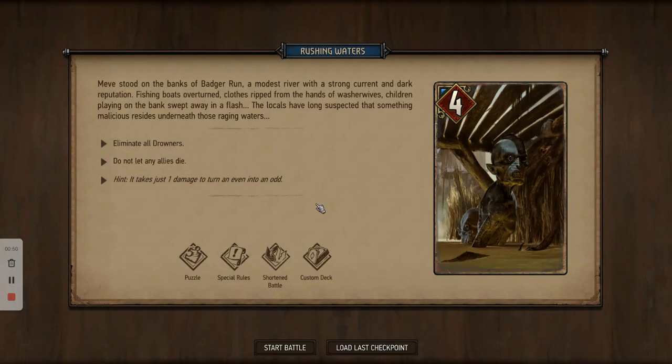I found this one really tricky, so I thought I'd do a video for everyone. You've got to eliminate all the drowners, you can't let any of your cards die, and the hint is it takes just one damage to turn an even into an odd. Now that will become more apparent when I go through to the next bit and show you what each card does. There are special rules, so you have to follow the special rules.